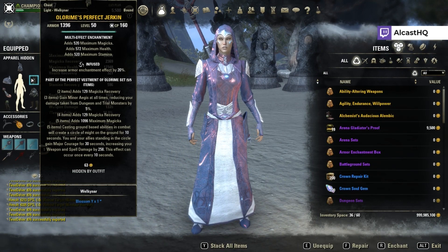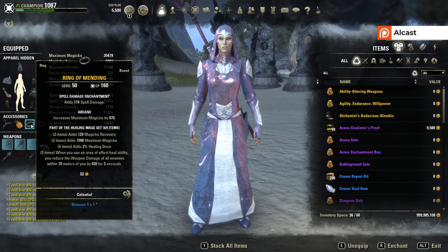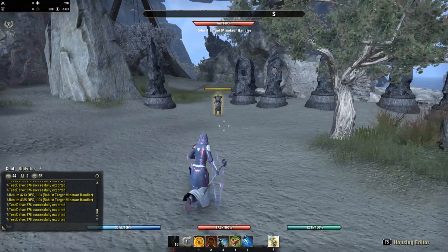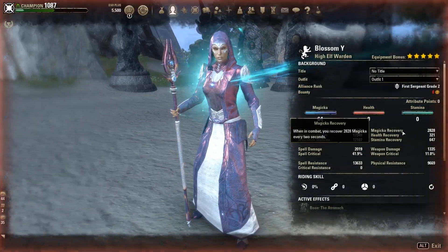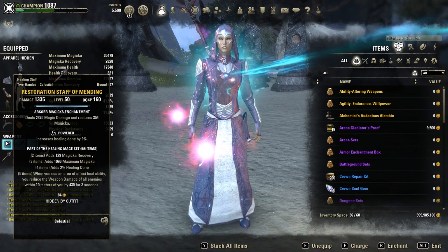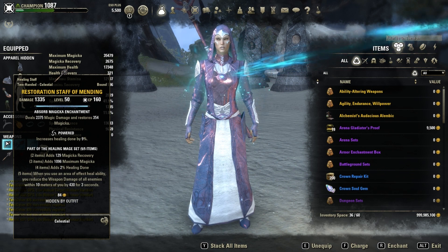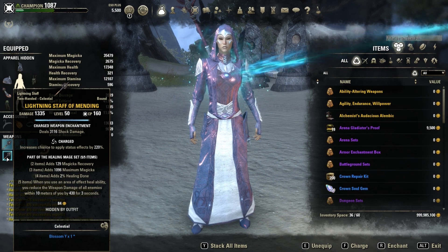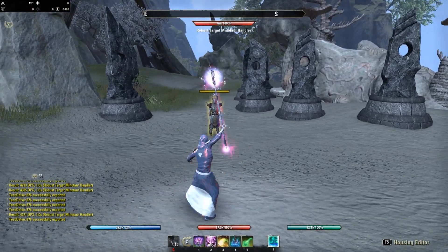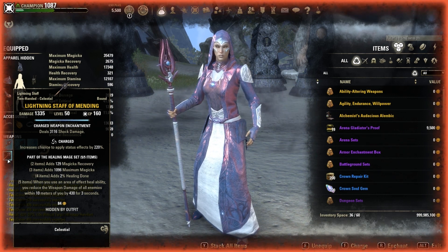Use Infused tri-stat on the big pieces and Divines Magicka on the small pieces. For glyphs: reduce Magicka cost of spells, spell damage, spell damage. You need to decide — if you feel comfortable with your Magicka recovery, we have quite a bit, and the net also gives us Magicka. If you feel you don't need that much you could replace one with another spell damage glyph. Front bar: Restoration staff with Powered enchant and Absorb Magicka enchantment for sustain. Back bar: Lightning staff with Charged trait and Shock enchantment — this applies the Concussion status effect, causing the target to take 8% more damage. With Charged trait you have about 80–90% chance to apply the status effect.